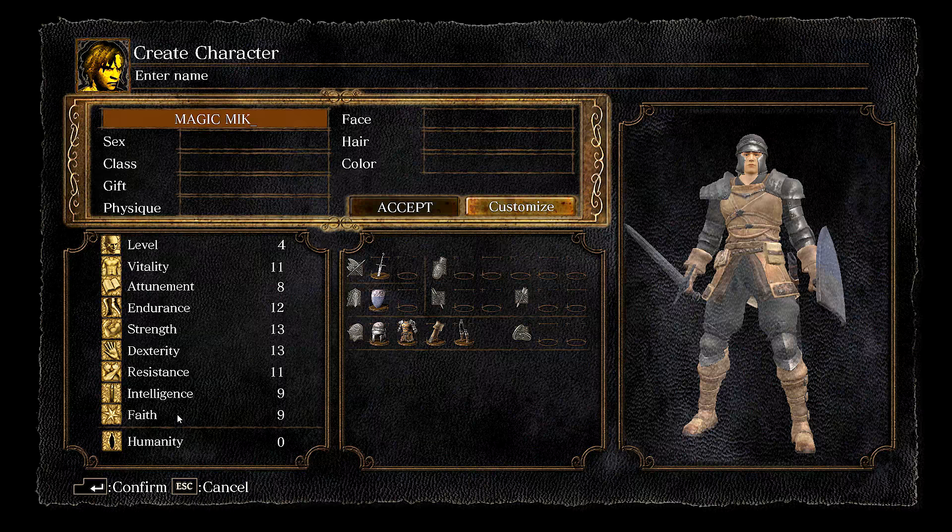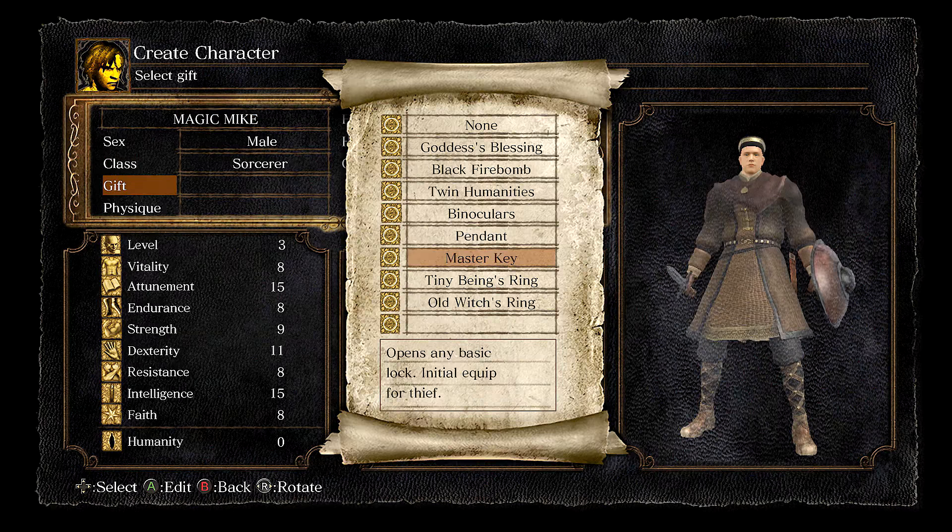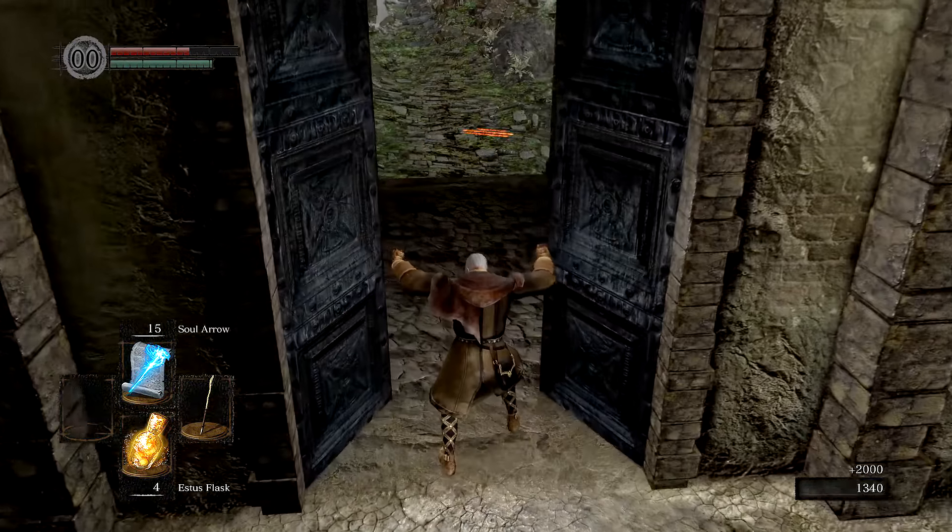First of all, make your character and choose the Sorcerer and the Master Key. Escape the Asylum and make it to Firelink.